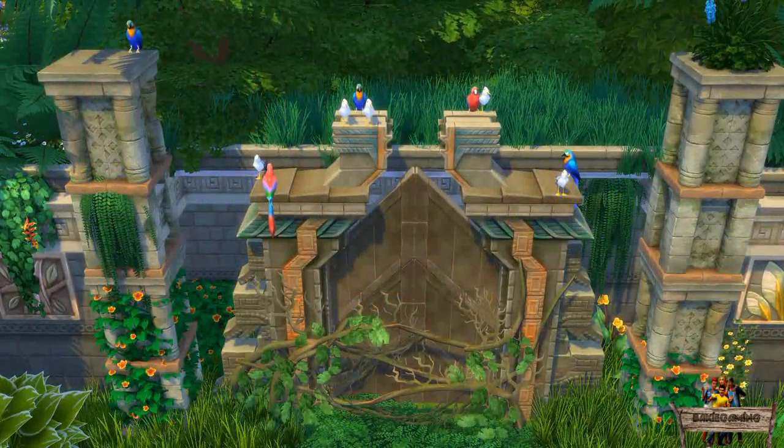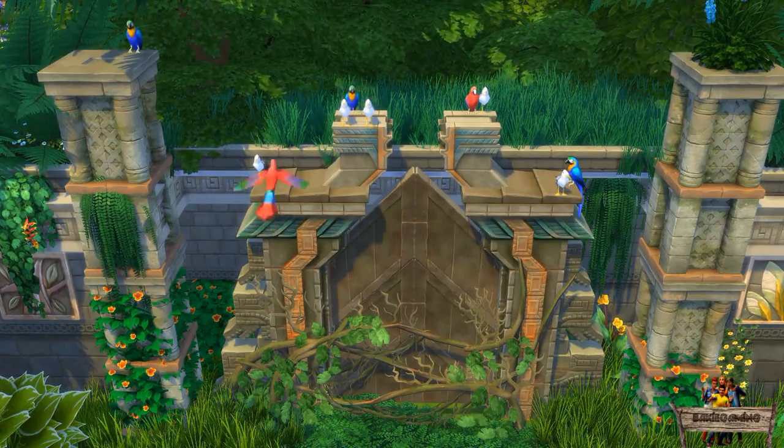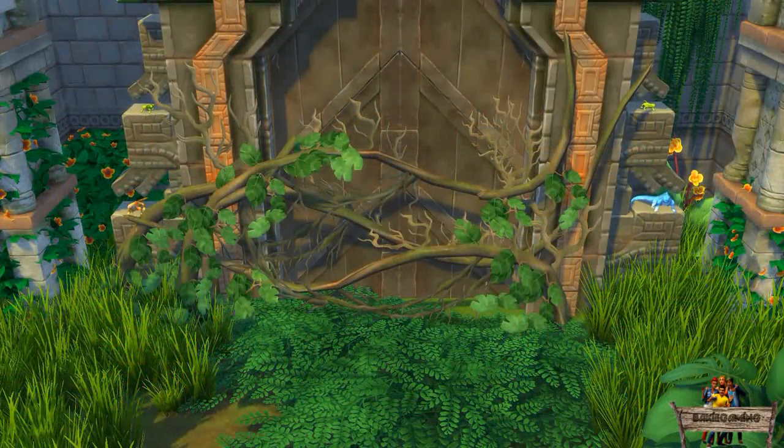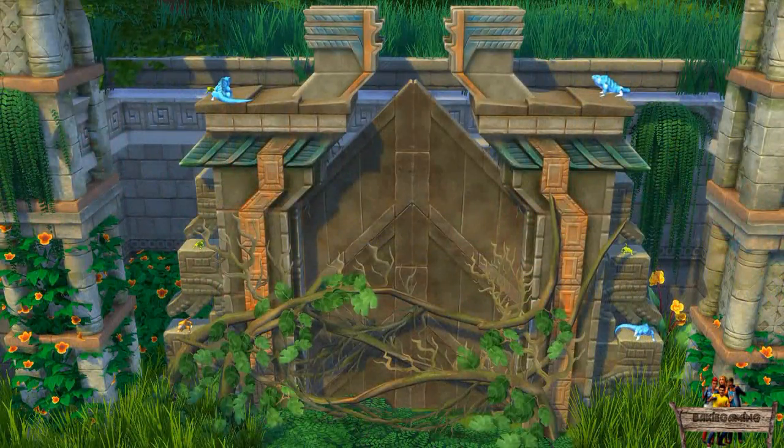Just like my animated seagulls and macaws, these iguanas can also be placed on slots of all sizes. For my temple gate, the best place to put them is on the sides where the birds don't fit — on the roof tile-looking sections or all the way at the top.